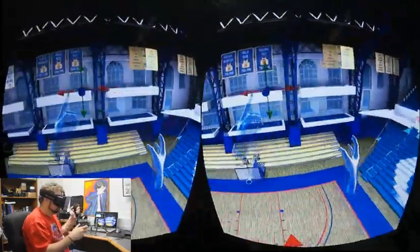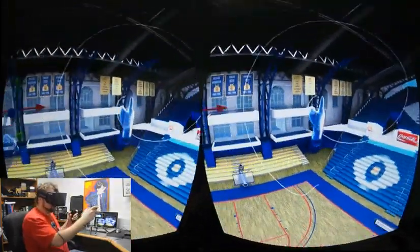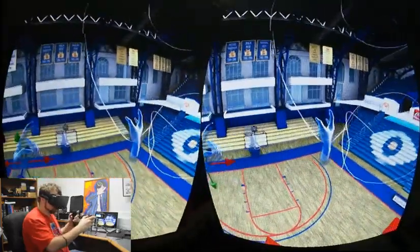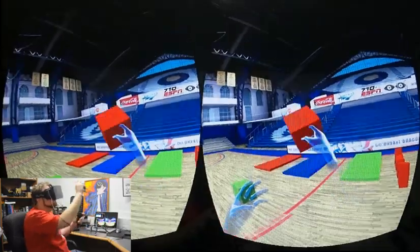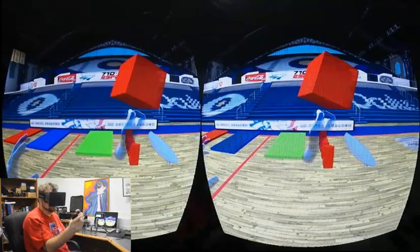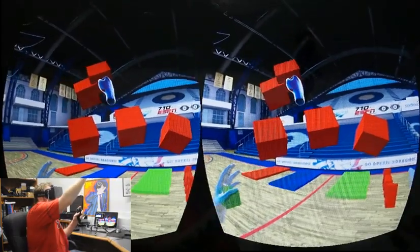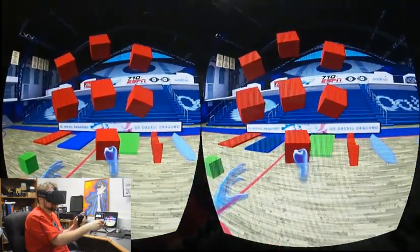We can float around, we can still draw our lines — that was the cool part of the last demo. Now we can drag things around and move things. Using the left hand while we're dragging something around, we can hit the bumper button, which is right above the trigger if you haven't seen it yet, and start placing stuff in the scene.